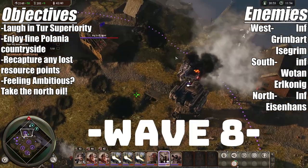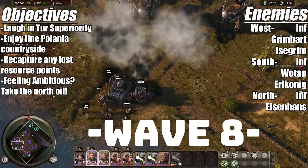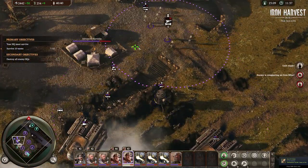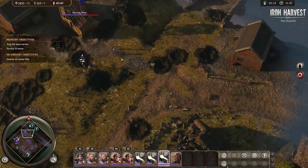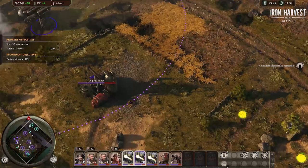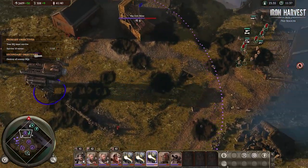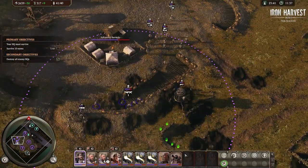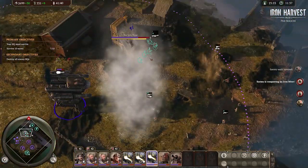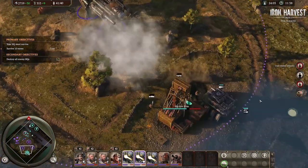Wave eight is a big one — stuff coming in from all sides. But you can probably have your third Tur up by the middle of this wave, so just keep it rolling, keep smashing everything. Once you have Tur number three, you can send it up north. At this point if you want to get wacky, you can start pushing into the upper oil. With three Turs it should be pretty hard to mess up.